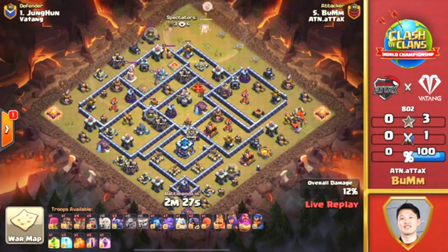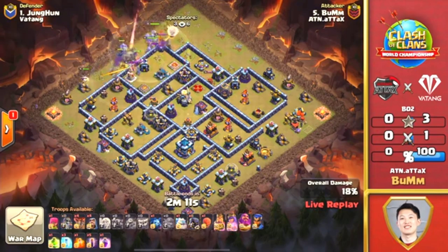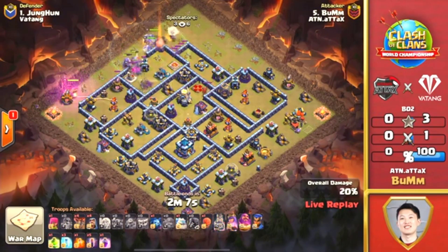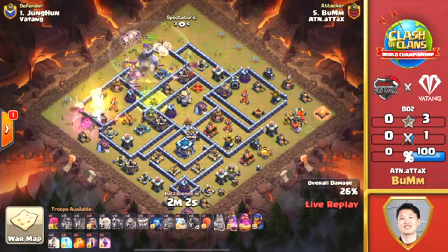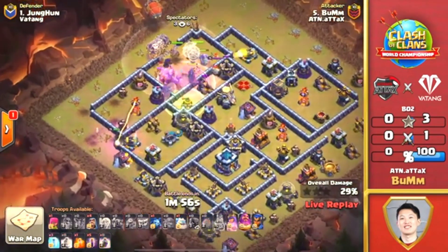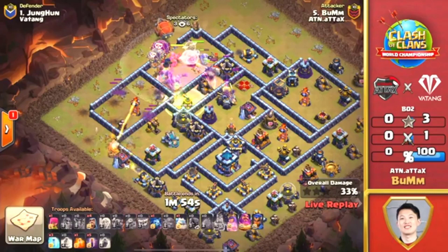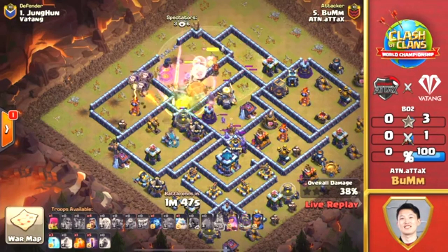He does have that Stone Slammer selected — he can always change it up, but this defending King might be a little annoying. He decides to drop these Pekkas and all of a sudden the Warden is going to retarget and help assist. That Grand Warden is an assist where he'll move to go where the Pekkas and Bowlers — the main army — are. The King is coming around. The Jump Spell is down, which will give access right into the middle. We still have a Rage, and that Battle Blimp does come in here. We'll see that Warden's ability likely used to keep that blimp alive, hopefully all the way to the Town Hall.